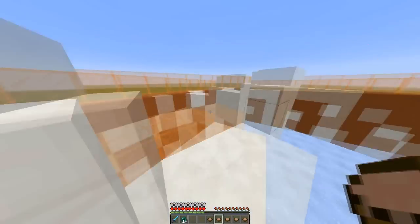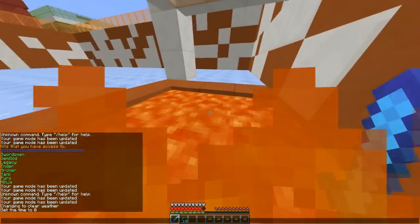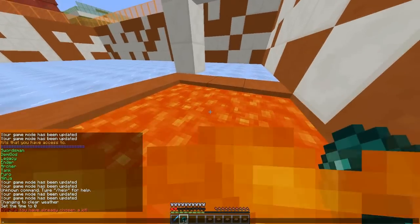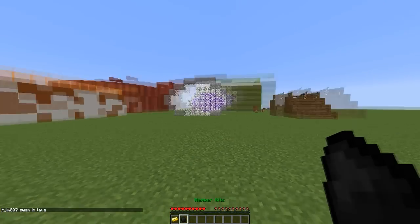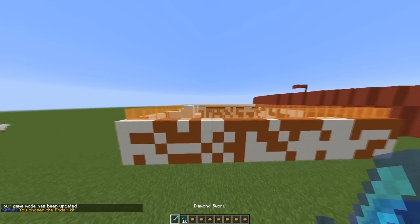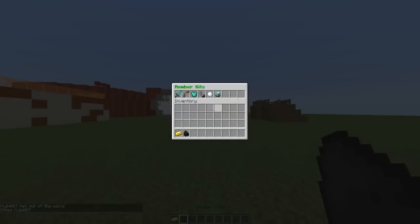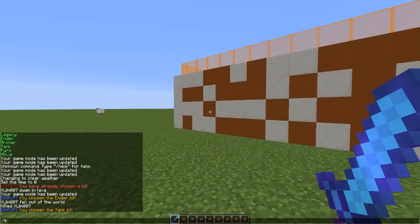I'm going to show you how to make the signs and how to use it. I'm using a kit here — it takes a while to burn, and you can't take it off or drop it with Q. When you die and respawn, you get two items. If you right-click them, it opens a GUI. Here are the DonatorKits — because I'm Op I get them, but you'd need to give players permission. Here are the MemberKits. Tank, they all have different effects — this one has slowness and there are lots of others.